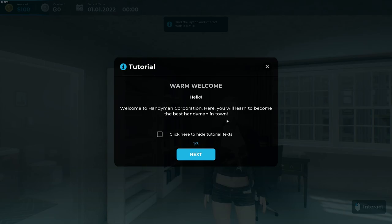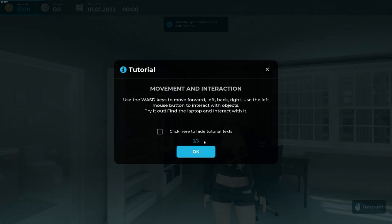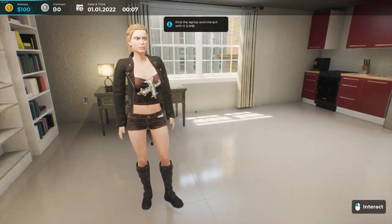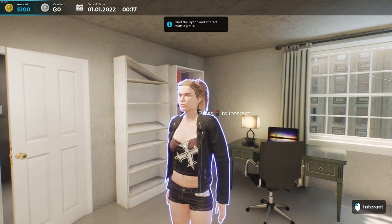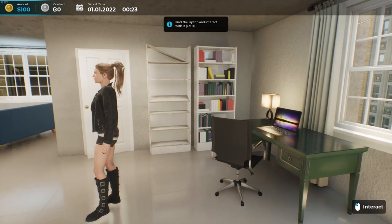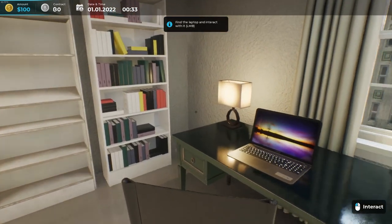Here we are. 'Warm welcome! Here you will learn to become the best handyman in town.' This tutorial covers typical movement stuff. I guess this is our wife and this is our house. Hopefully she's making some money for us. We've got $100 in the bank, zero contracts, a date and time up there, and a clock. We're supposed to go to the laptop and select contracts.